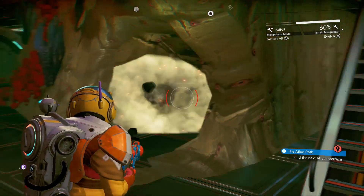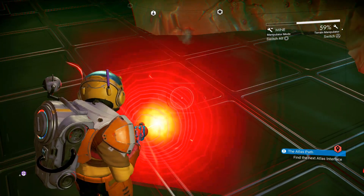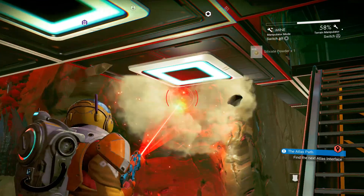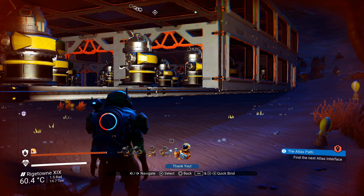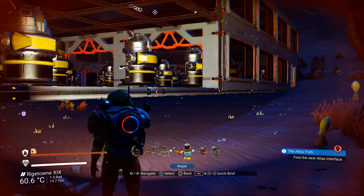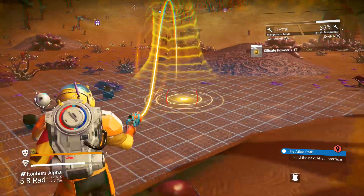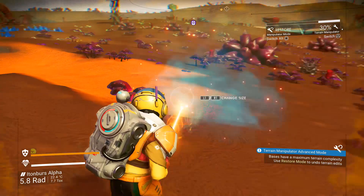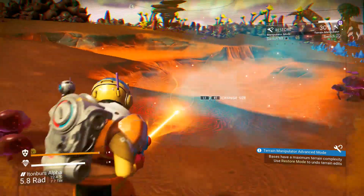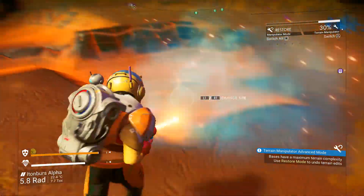Next up is a huge quality of life change for terrain edits. Who remembers making a base in the cliffside or a hill and having to remove dirt every single time you played because it regenerated? Or having your gaming OCD triggered because the ground was not perfectly flat under your base? Well, now you don't have to deal with those issues anymore. The terrain manipulator now has two new modes: restore and flatten. Flatten will now flatten the ground and let you build your base in peace. Restore will undo changes and bring back the original terrain. Terrain edits will also be saved, though keep in mind there's a cap on how much terrain you can edit, but it seems to be a sizable amount.